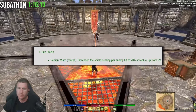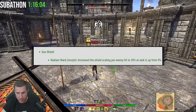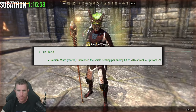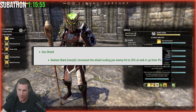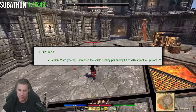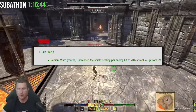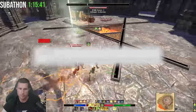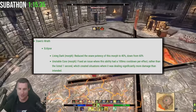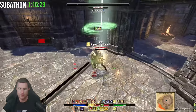People are really excited about the Radiant Ward morph of Sun Shield — it increases the shield scaling per enemy hit by 20 at rank 4, up from 9. In a 1v1 duel, this scales off max health and gives a noodle shield — not very big. But if you're a 60,000 health plague doctor mag/stam Templar with 17 people beating on you, that shield becomes massive and very annoying. Living Dark: reduces snare potency by 40 percent, down from 60 — that's all. Living Dark is still very powerful. Unstable Core had a bug fix correcting a 100-millisecond cooldown per effect instead of the listed 1 second.